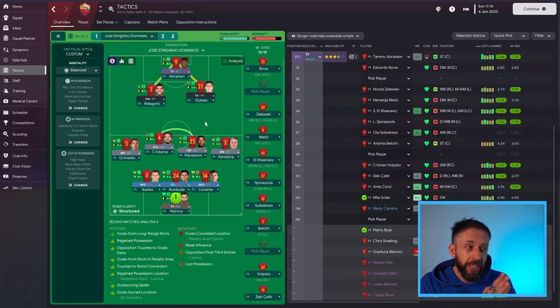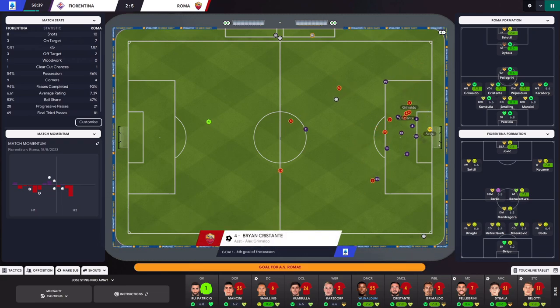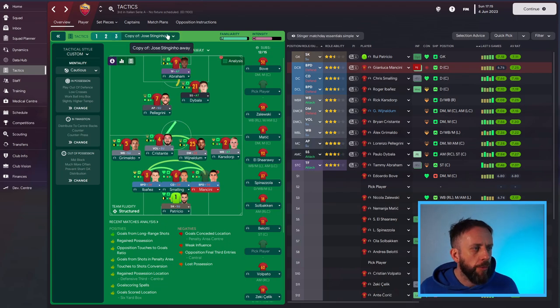I use both of those tactics in matches. I didn't use the Dominate version away to Inter — we'd get pulverised — but at home games we would. In certain bigger games I'd switch from one to the other depending on how the game is going. There's also a third tactic. In the Fiorentina game it was 5-2 after an hour and we'd absolutely blitzed it — Cristante put the sixth goal in after an hour. That third version is the away one amped up, with Pellegrini dropped into the central midfield zone. It still has counter-press on, but if I'm really grinding it down I'll take counter-press off and switch to regroup — just to seal the game down. Jose is not scared of locking games down.